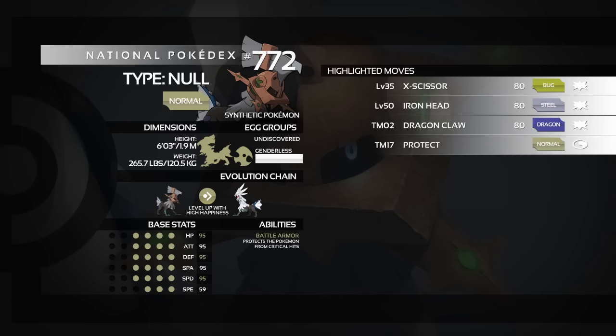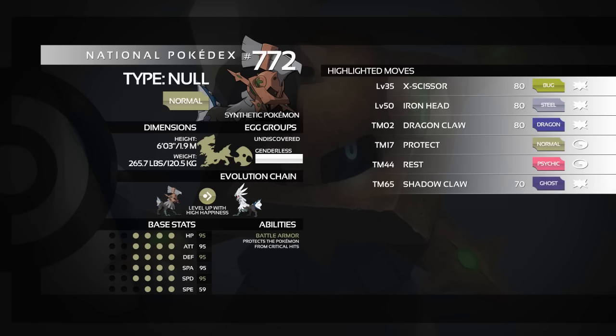TM17 Protect links well with Eviolite, and you could pair it with Leftovers for health restoration. TM44 Rest is also available if you want a Rest + Sleep Talk set or just a straight Rest set to fully restore HP. TM65 Shadow Claw offers a higher critical hit ratio and gives coverage against Ghost types where other moves wouldn't be super effective.